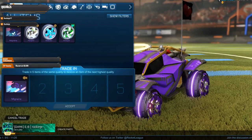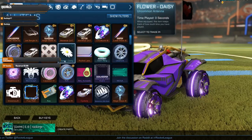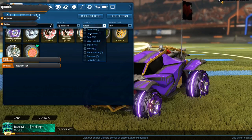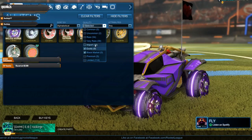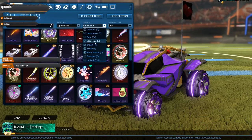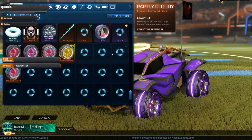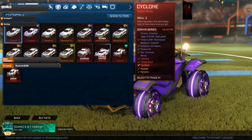That's pretty cool overall — a pretty good pick from the Rocket Pass. Got a lot of Titanium White stuff, a good selection, I'm happy with it. Starting to improve my collection here, nothing crazy — I have no black markets at all. But I'm growing it, it's a lot better than it was. I actually have to scroll a few times now — barely three scrolls, that's a lot better than before.